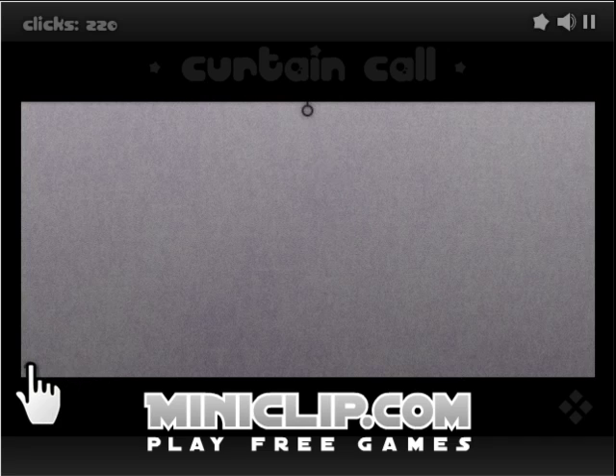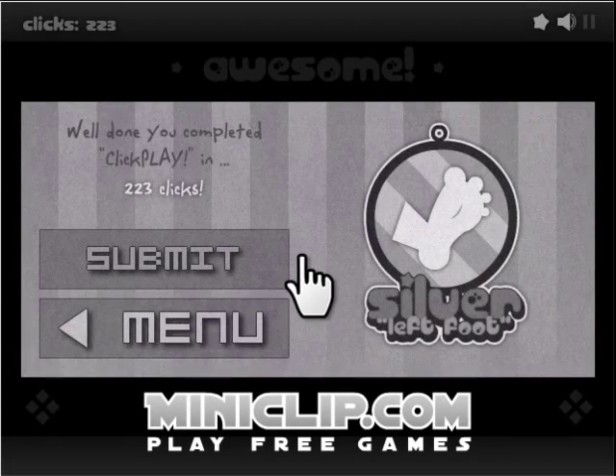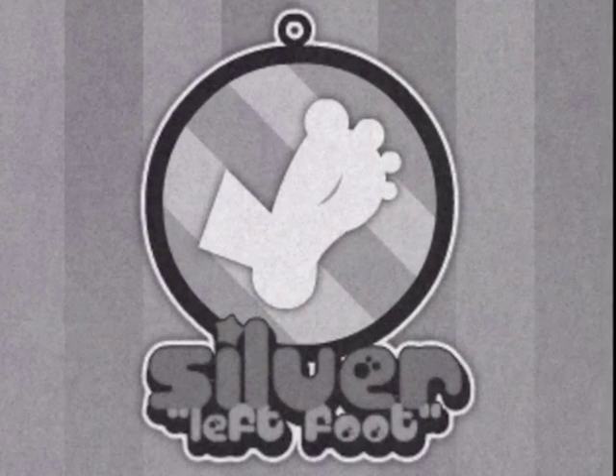Now here you have to drag the question mark across the screen. When you let go, quickly drag down the curtain and make it collide with the question mark. Click play. Now you're finished — you can see I have a silver left foot.